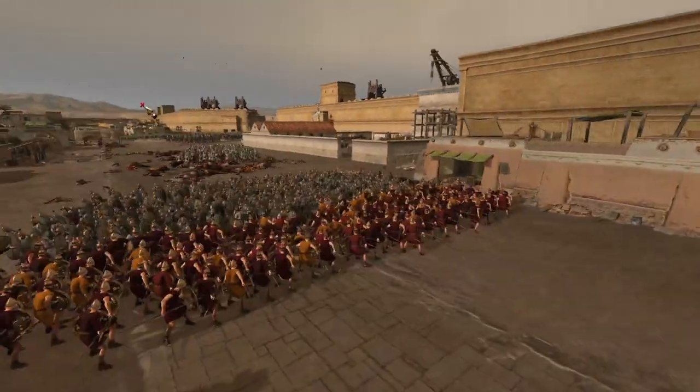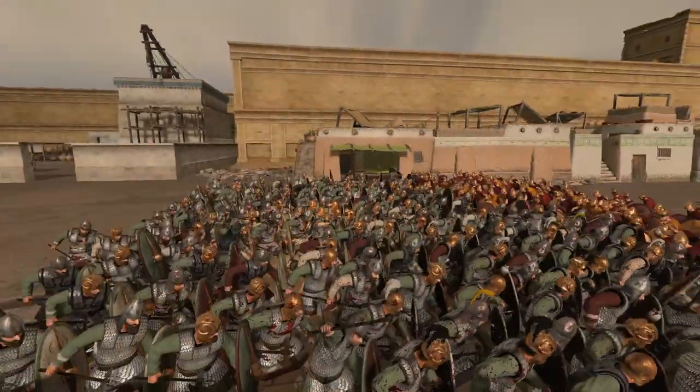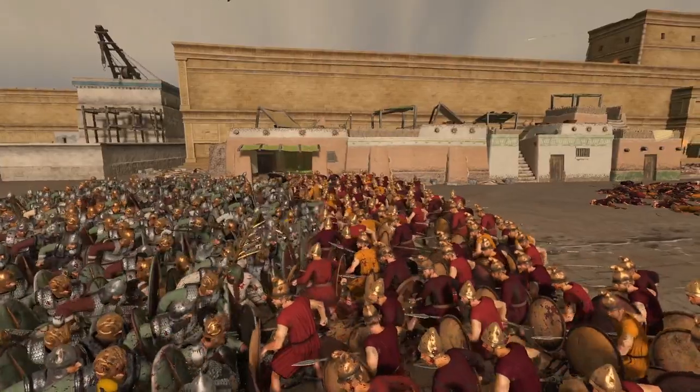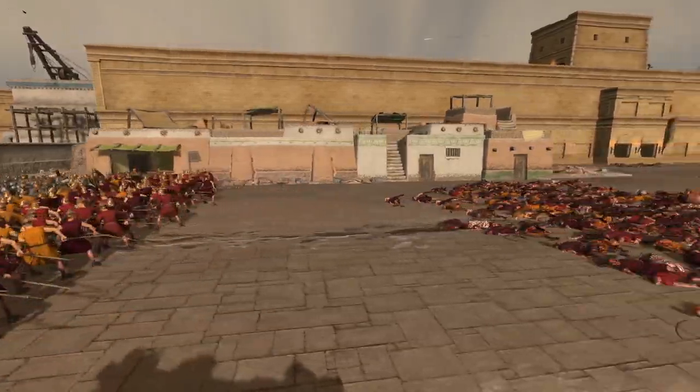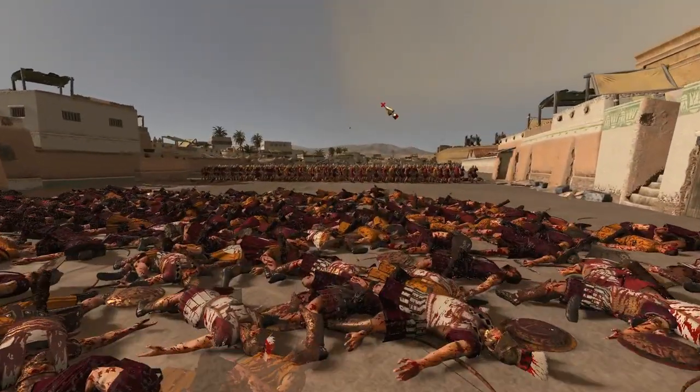Militia Hoplites are trying to hold the line as all these Kartli warriors and Axemen are chopping through bit by bit. They know they can't hold — they're getting ready. Look at these guys — they're just going to have to run over these poor comrades of theirs.